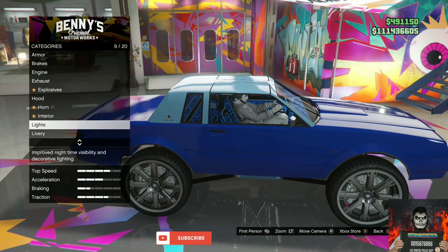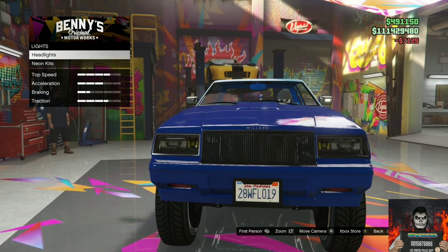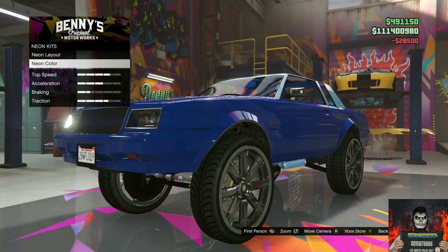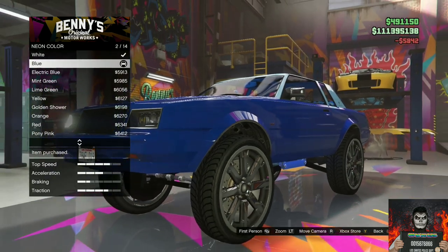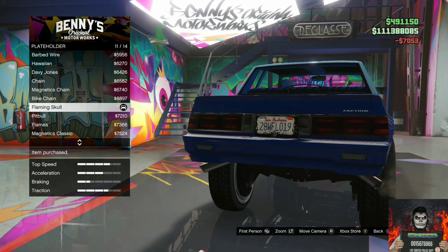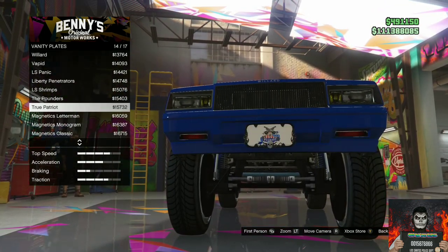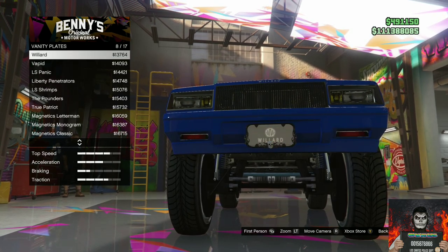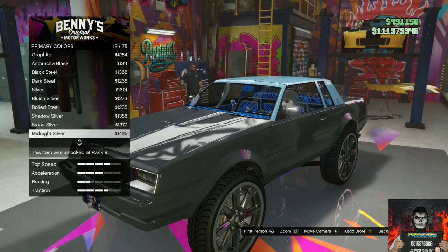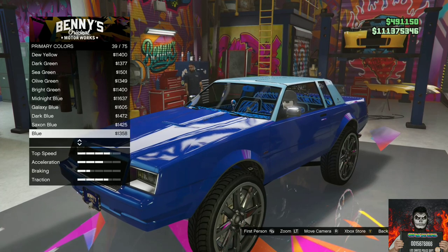Go over to Lights, then Headlights, and purchase Neon Lights. Go over to Neon Kit Neon Layouts and purchase the last one — Front, Back, and Sides. On the Neon Color, buy some blue lights. Go over to Plate Holder and purchase the Flaming Skull. On Vanity Plates, purchase the Benny's Gold on Black plate. Go over to Primary Color, then Metallic, and purchase the Blue Metallic color.